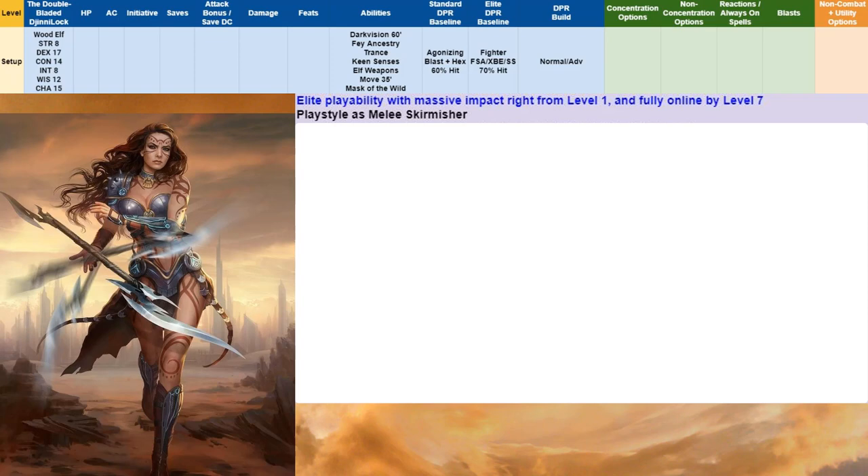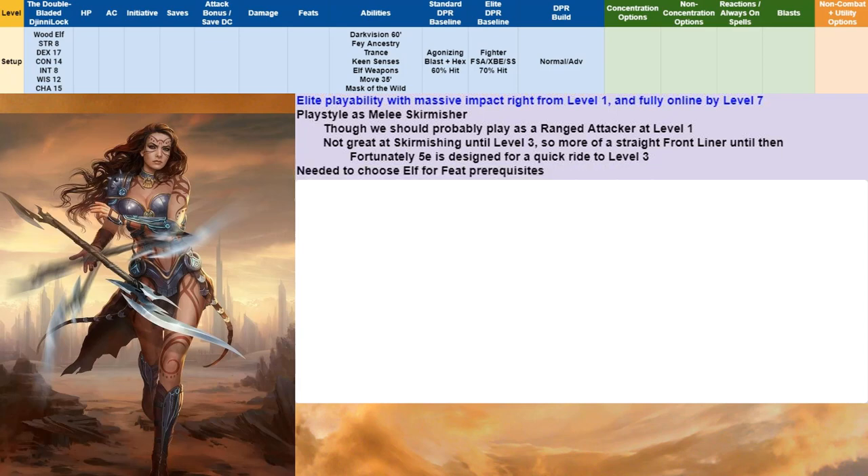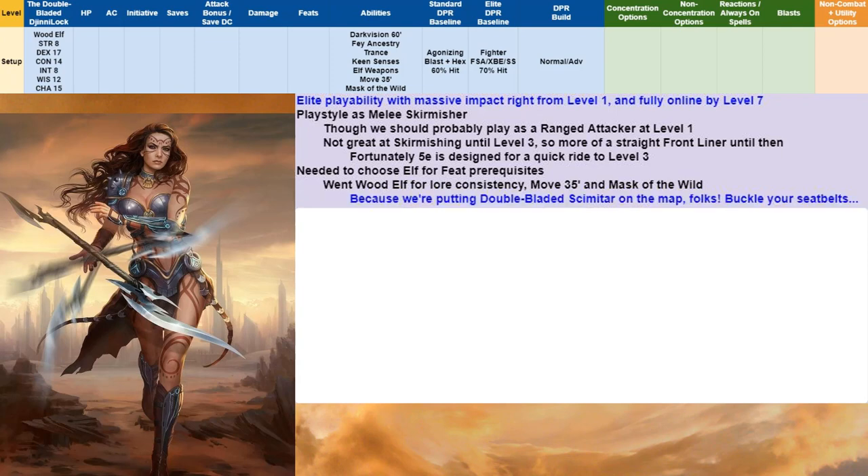Our playstyle will be as a melee skirmisher — not the ranged blasty warlock type, except maybe at level 1 where you might want to play ranged. We're not great at skirmishing until level 3; more of a straight front-line build until then. We needed to go with an elf for feat prerequisites. I chose Wood Elf for lore consistency, Move 35, and Mask of the Wild. We're putting the double-bladed scimitar on the map. Note to pick up stealth proficiency at character creation to leverage Mask of the Wild.